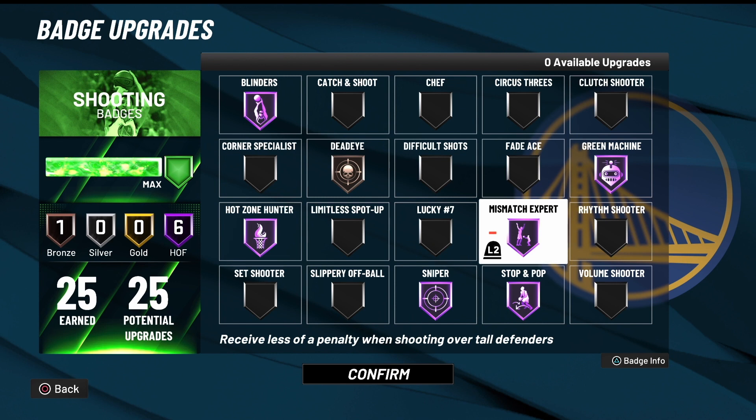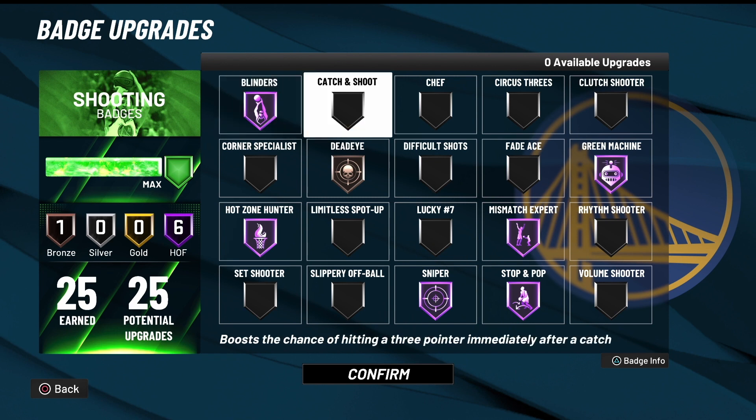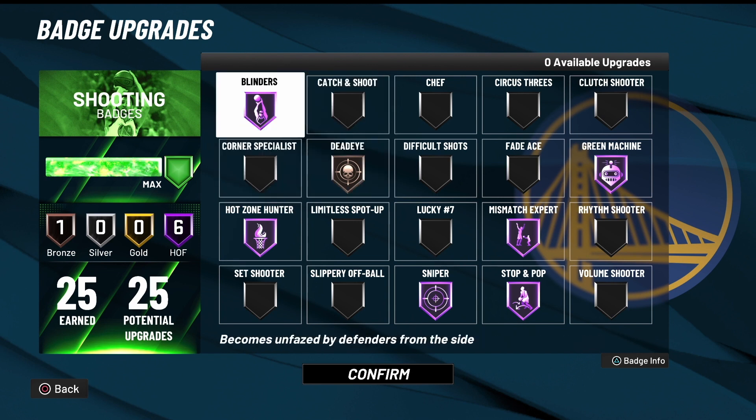If you are a spot-up shooter, definitely do Catch and Shoot — that should be like your second badge: Sniper first and then Catch and Shoot. And if you sit in the corner, definitely Corner Specialist on Hall of Fame if you can get it, or Gold. Gold badges are the two most important ones if you're a spot-up shooter.